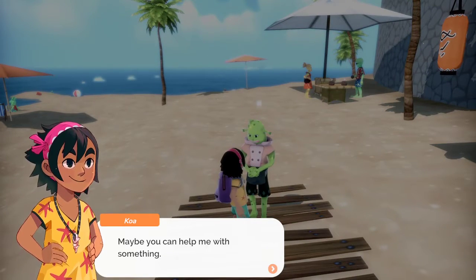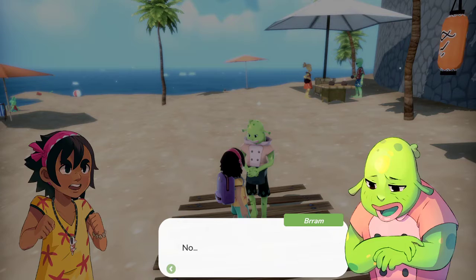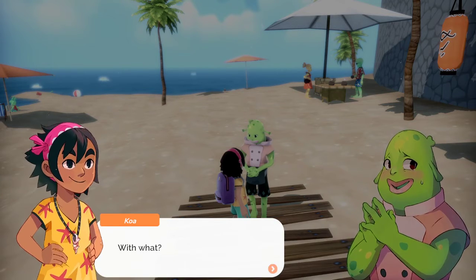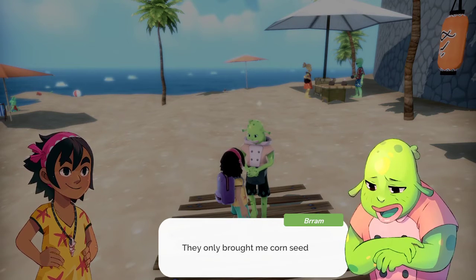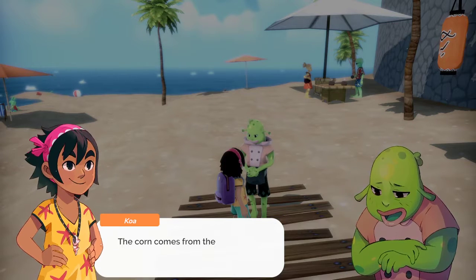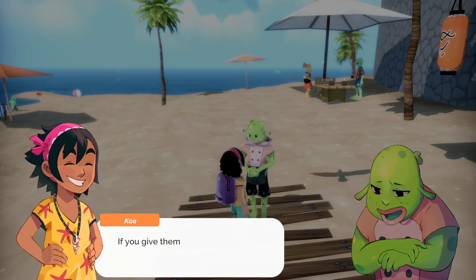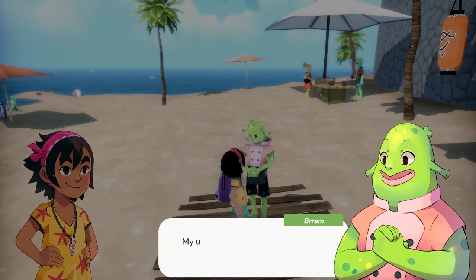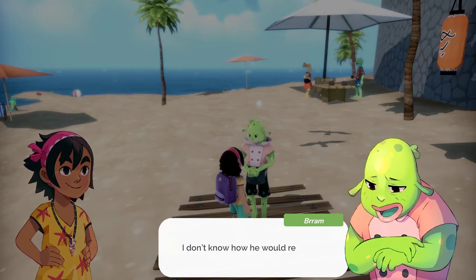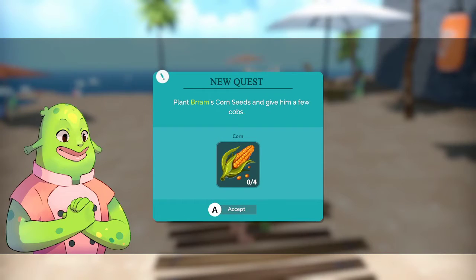Hi, I'm Koa. Maybe you can help me with something. Hello, I'm Bram. Are you okay? No — I think I messed up. My uncle is opening his establishment soon and we need supplies, so I ordered some corn at the market. They only brought me corn seeds. The corn comes from the corn seeds, so I don't see a problem here. Well, I don't have any place to plant them. If you give them to me, I'll bring you the corn. That would be awesome. My uncle Taka is nice but also strict. Thank you very much, Bram. Aw, we got corn! Plant Bram's corn seeds and give him a few cobs.